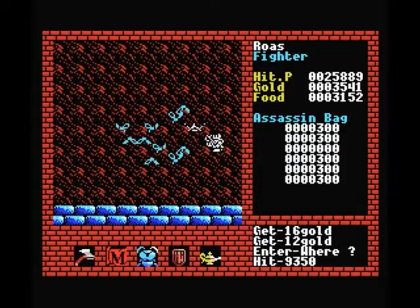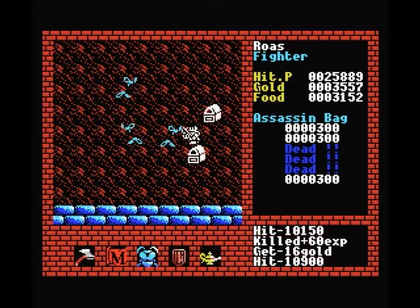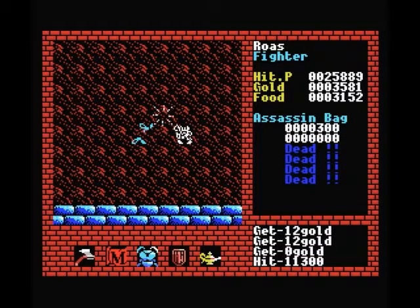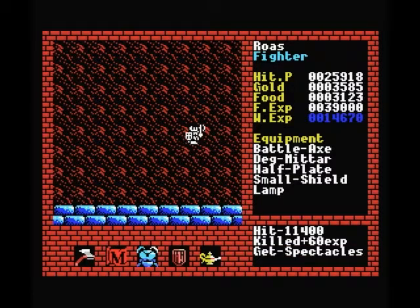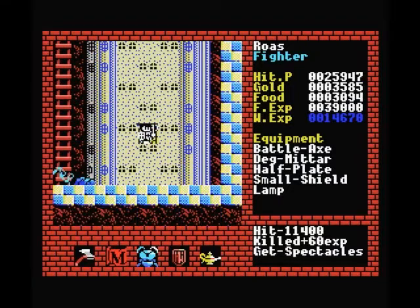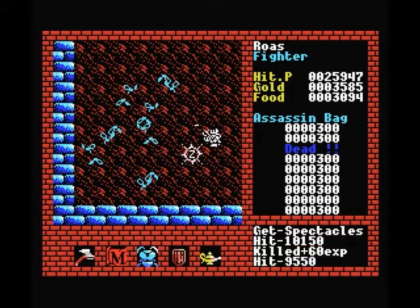Let's get some of these guys out of the way as well. May as well just clear everything out of here. Pretty sure these guys don't drop anything dangerous. No poison in level 2 except from the giant scorpions, which we'll save for later like I said earlier.